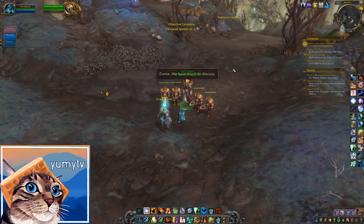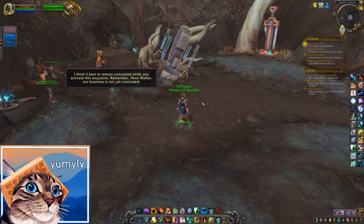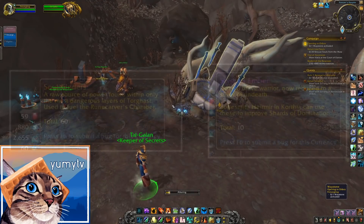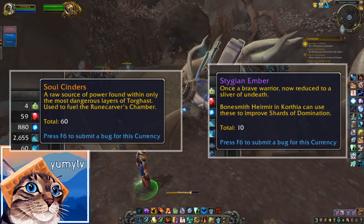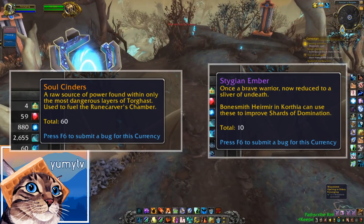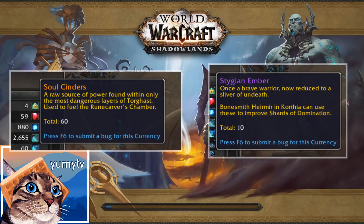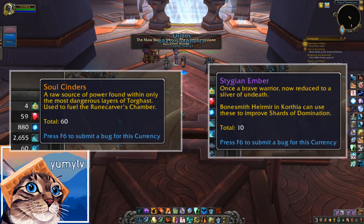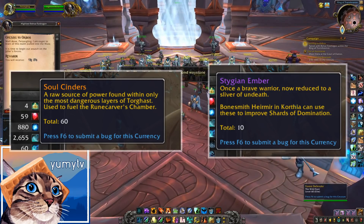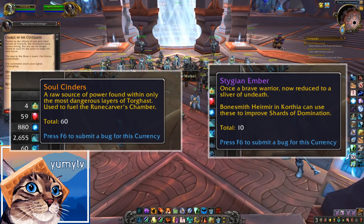Before I go into my list, I want to talk about two of the new resources going into the next patch: Soul Cinders and Stygian Embers. Soul Cinders are the new Soul Ash used to upgrade your legendary items to rank 5 and rank 6 in this new patch. You get these Soul Cinders from doing the new layers of Torghast, as well as some other small sources like weekly or bi-weekly quests and maybe even the mission table.